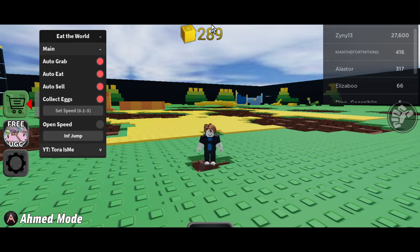Loading next map — we're supposed to get an egg now. And yes, as you can see, we received another egg. So you play 10 games for 10 eggs. The script handles auto eat, auto grab, and auto sell, so you can get a free UGC while farming the game.